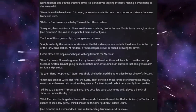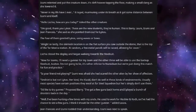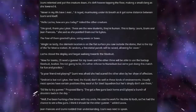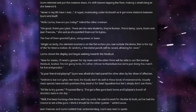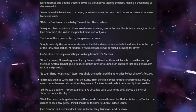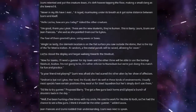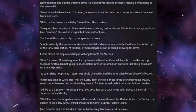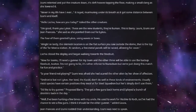"Alright, so lastly, the skirmish location is on the flat surface you saw outside the dome. That is the top of the Tarmina station. At random, a few metal panels will be raised, allowing for cover." Lusona closed the display and began walking towards the Steel Suit. "Now, for teams, I'll need a gunner for my team, and the other three will be able to use the backup Steel Suit, Averton. I'm not going to lie — it's rather inferior to Numidium, but we're just doing this match for fun and practice."